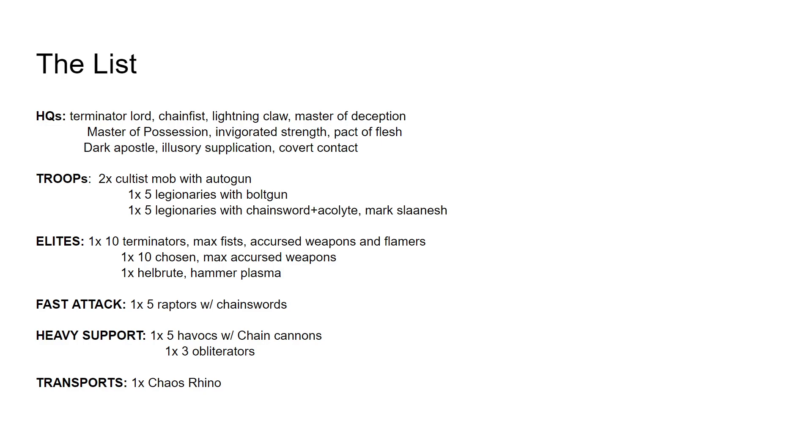In heavy support, we have one block of five Havocs with Chain Cannons, and the Champion does have a Flamer, but that's just a take-it-or-leave-it option. Then I have one squad of three Obliterators as extra fire support. I feel that getting a very strong Alpha Strike and taking out key units is very important. I think Obliterators are very good at that because they can flex into killing heavy infantry, tanks, or light infantry very efficiently.